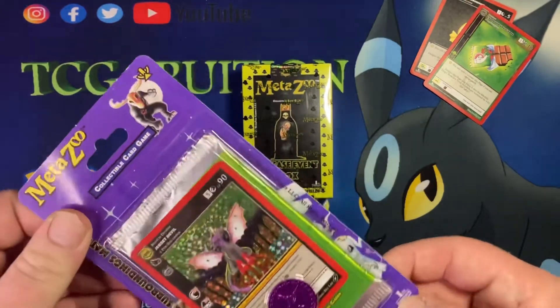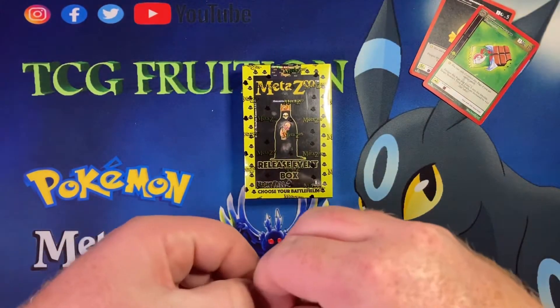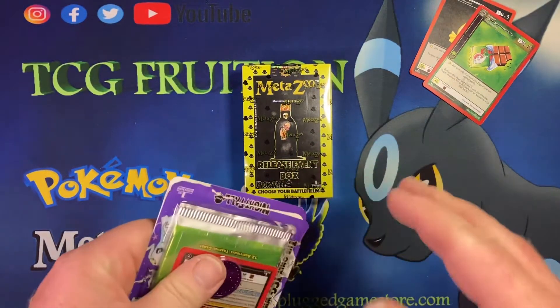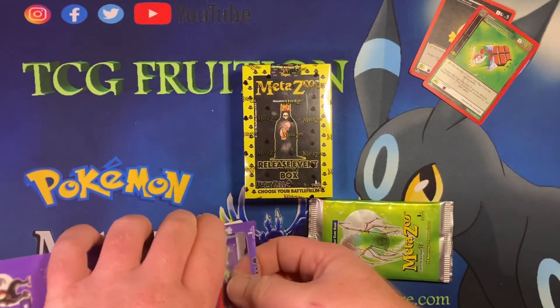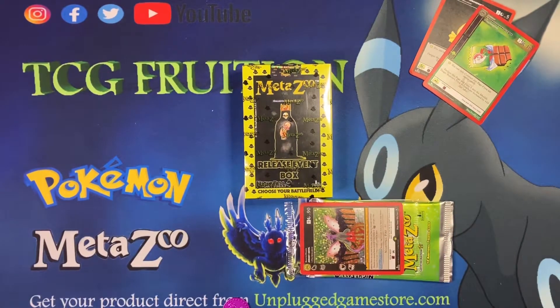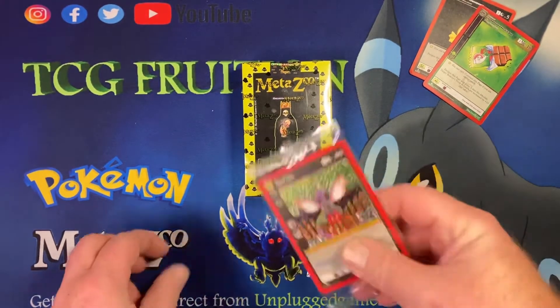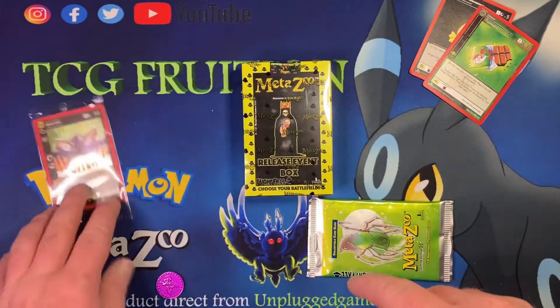I'll open it down here — I do like keeping these for decorations. Also don't forget www.unpluggamestore.com — check them out! If you're local to New York, they're having their grand opening Saturday. They have a lot in stock, their prices are incredible, and you can actually get MetaZoo product in store at MSRP. This promo card is going to one of you — make sure you're subscribed and sharing these videos.